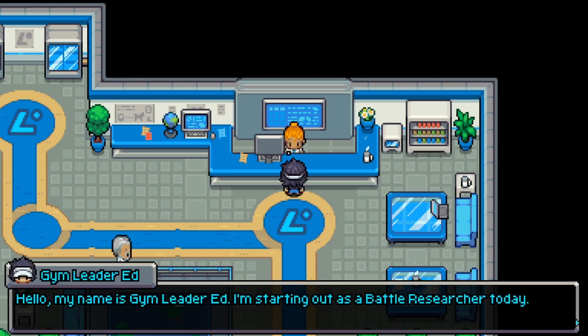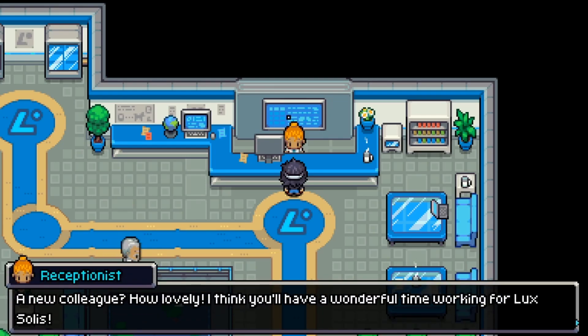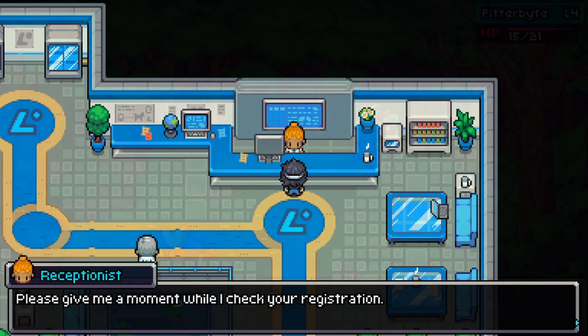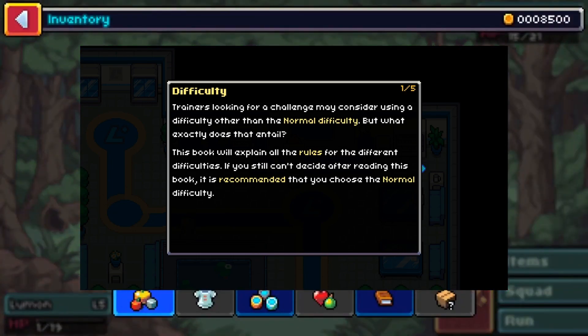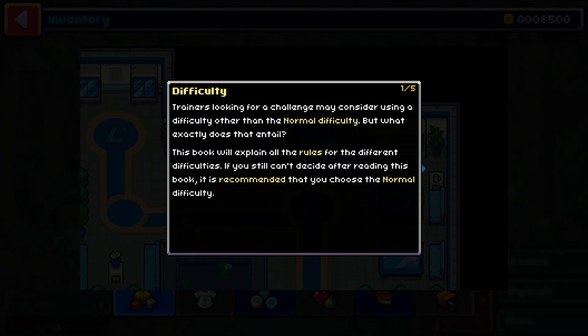When you begin your Coromon journey, you'll be provided with many different options when it comes to both difficulty and customization. Coromon features five difficulty settings, four of which are preset difficulties, while the fifth is a complete array of custom settings that will allow you to specifically cater the game to your play style.